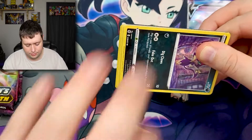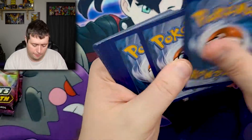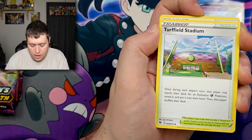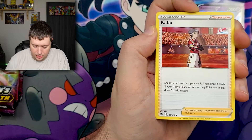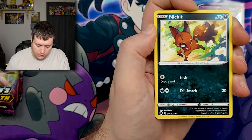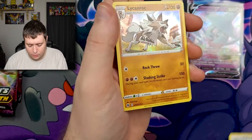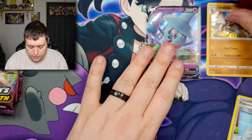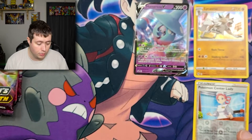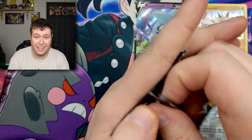We'll give you guys that code for the front. Getting rid of that energy card — we have a Turffield Stadium, a Bede, Kabu, Purloin, Scraggy, Poke Ball, Nickit, Antenna, reverse holo Pokemon Center Lady, and a Liepard for the rare. So we have the Liepard and of course the Pokemon Center Lady reverse holo, which I think may be one that we need. Not sure — I'll have to look into that, but hopefully we'll pull some stuff we need for the binder today.